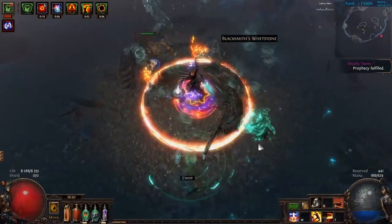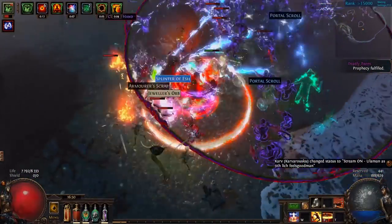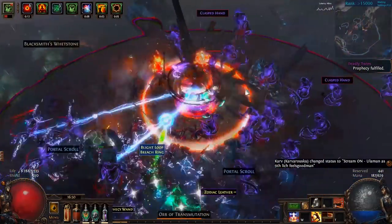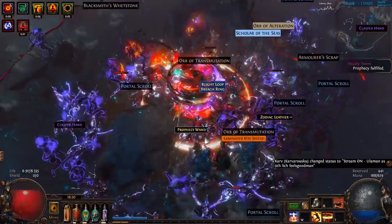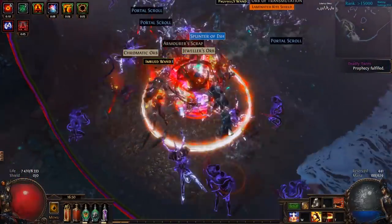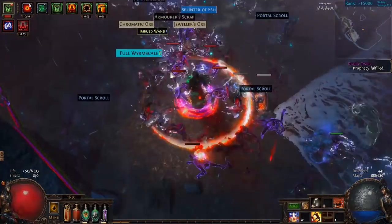Hey guys, Shark here. Today I want to introduce a pretty generic RF Juggernaut build, but the special thing about it are the weapons. I dual-wield Dyadus axes. It seems that not many people are aware of how strong these weapons are with the right ingredients. Explaining what they actually do could be a little bit confusing, especially to newer players, so I thought about making a video on how you approach it to get it going with RF.